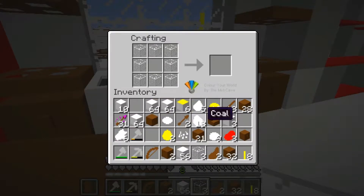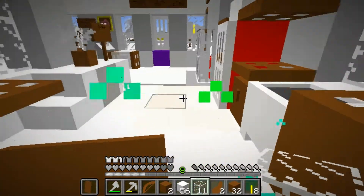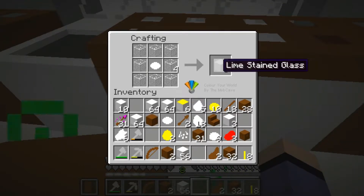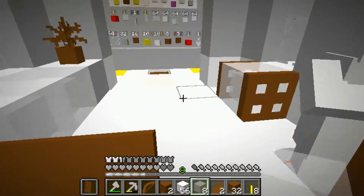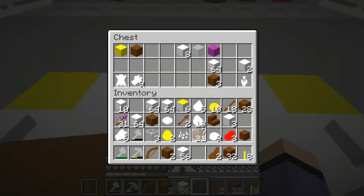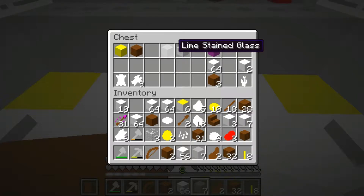There's our eight pieces. Where's our lime dye? There it is - I don't need the gray dye anymore. Where'd our glass go? Got it! Lime dye - that should be lime stained glass, there we go. Now we need to put the rest over here. Glass panes, not glass blocks. One lime green glass goes there.